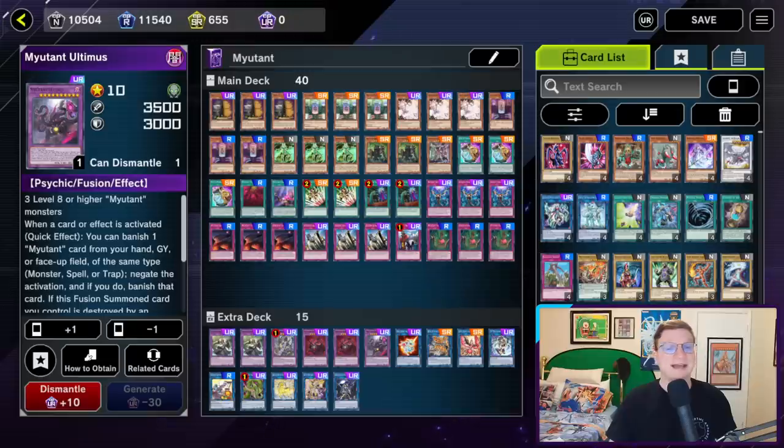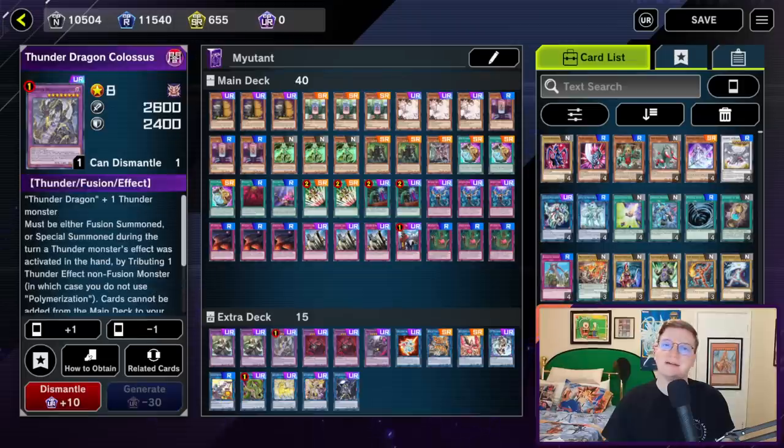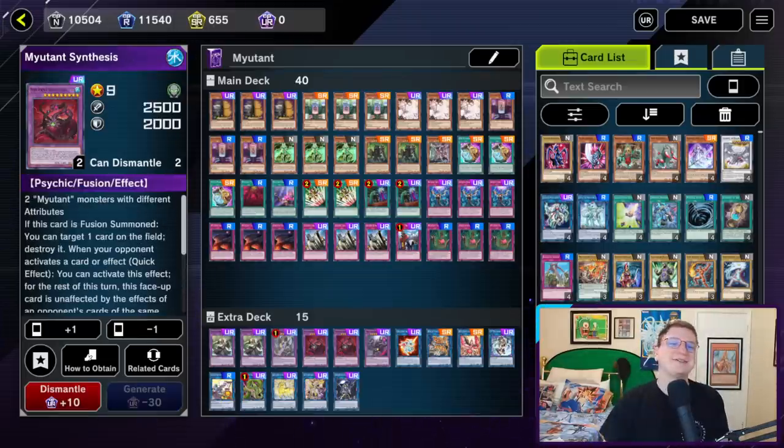Second, as part of its setup combo, this deck banishes monsters from its hand. This makes it one of the most adept decks in the game at using Nemesis Corridor, a Thunder monster which represents a one-card Thunder Dragon Colossus. So with that, let's get into the card-by-card.